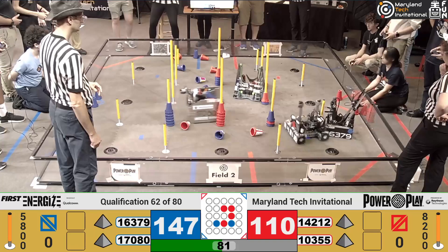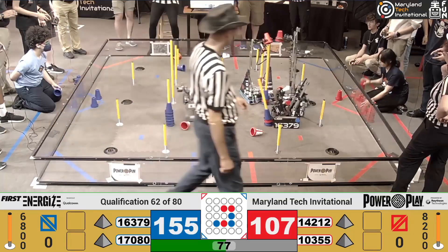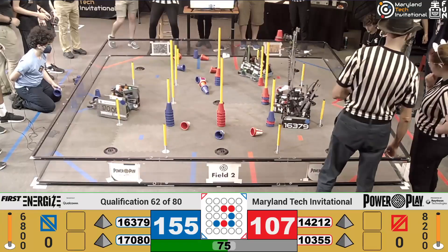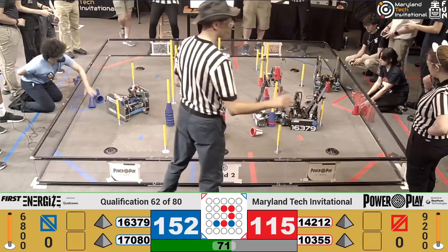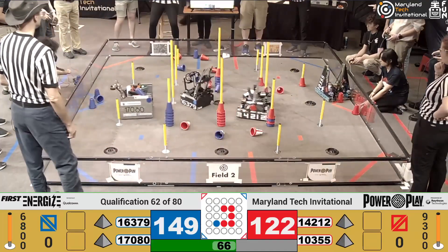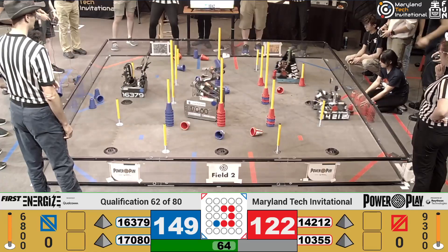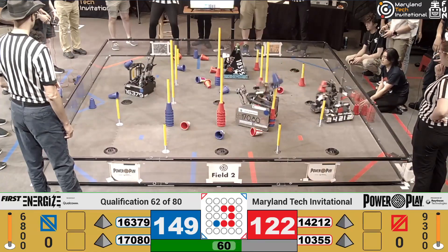While their partners, 17080 Newt.exe, are taking the field for themselves, scoring some cones around various different areas — unfortunately knocking over one of their cones in the substation terminal area. But don't worry, human players have placed another cone and are ready to launch again. KookyBots coming back around, a little bit of a collision with their partner, but able to run over and grab a cone and see if they can score that.